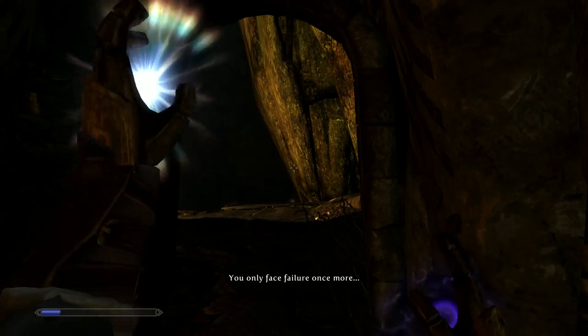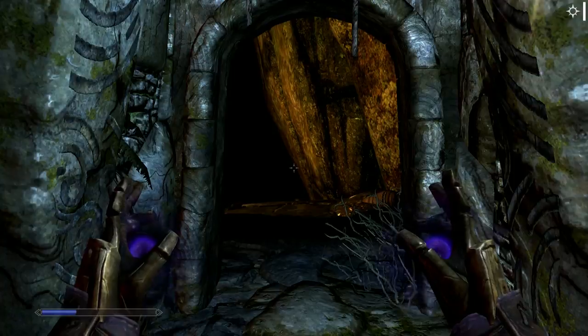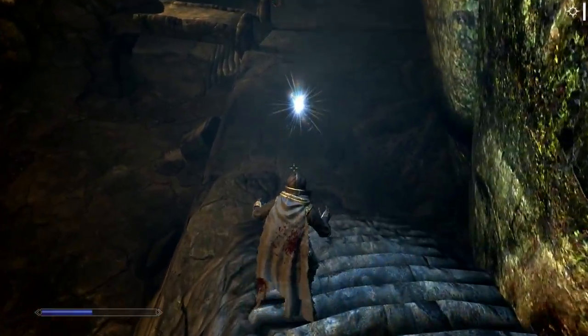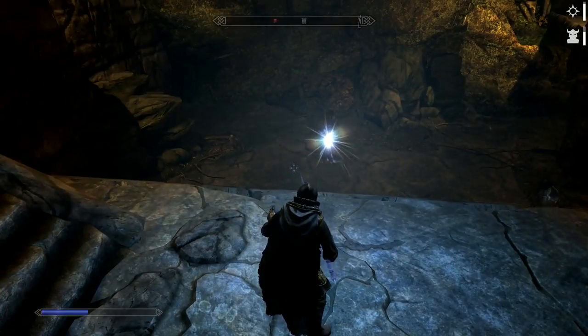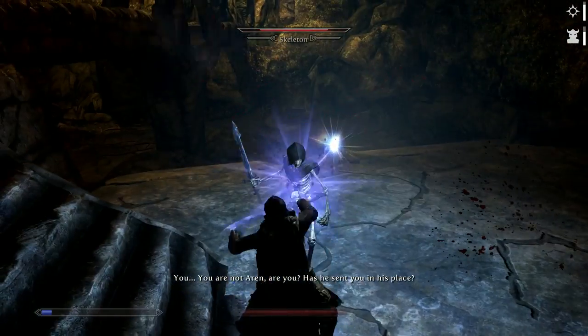So whoever this voice is was related to Aran at some point. You know the archwizard just died, so I wonder what it's about. He must have come here, tried to do something and failed at whatever it was he was trying to do. What's with these skeletons? This place is riddled with skeletons — there's not so much draugr.